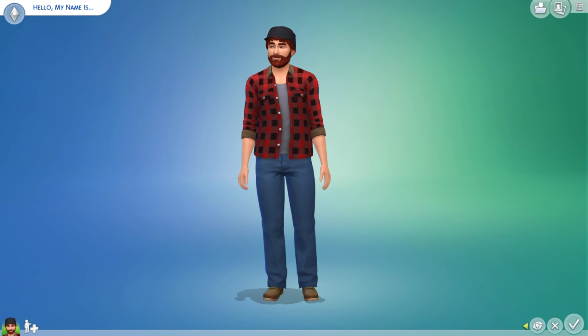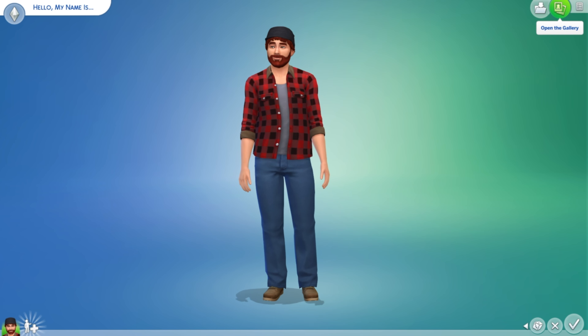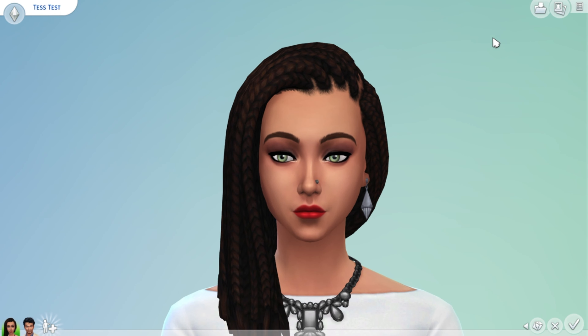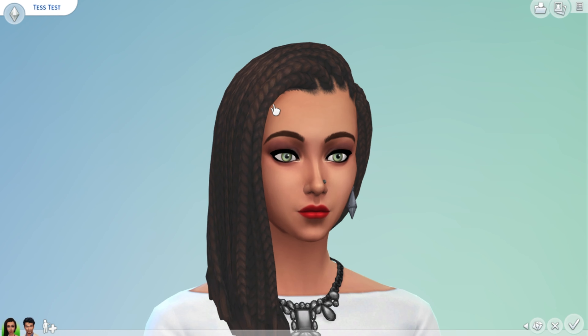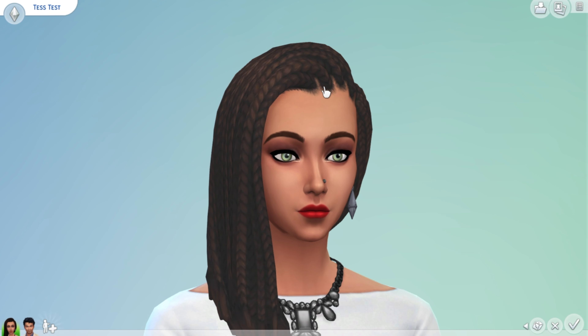The next thing I wanted to touch on was some things that have been added to Create-a-Sim, like the filters. Here we have Tess - I'll use her as a demonstration today. First off, we're going to start with hair color. If you use the L3 analog stick to rotate around, you press X and it will take you straight to the hair section. You press 'All Hair' and you can just select all of them here.